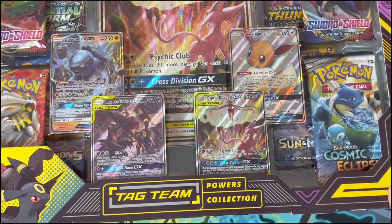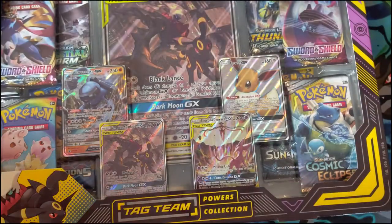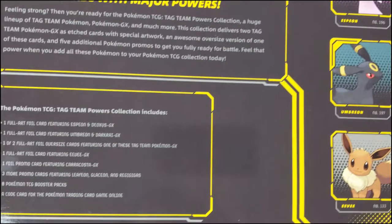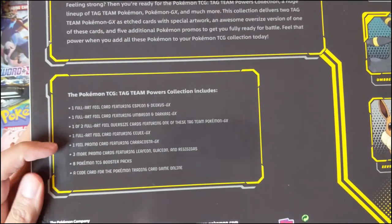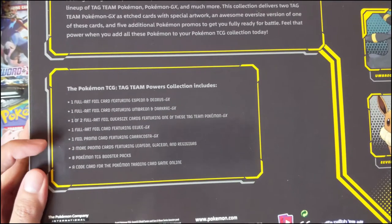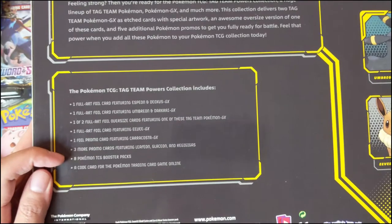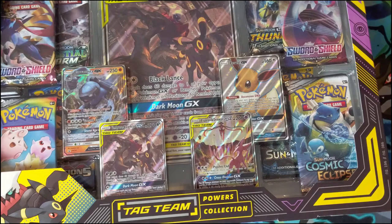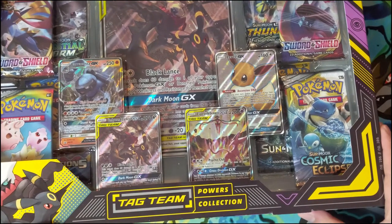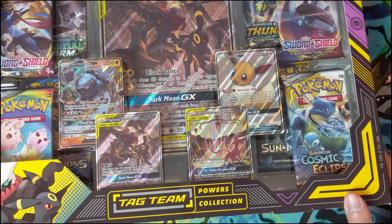Today we do have the Espeon Deoxys one for the jumbo card, but we're actually opening the Umbreon Dark Rai. The difference is only the jumbo card. Let's take a look at the back — we got all these promos on the front. One interesting thing about this product is there are three more promos you can't see on the front: Leafeon, Glaceon, and Reggie Gigas. Pretty cool, and then eight packs.